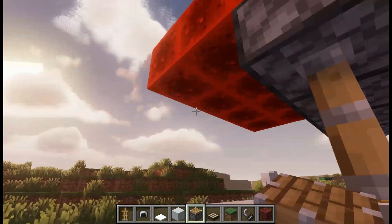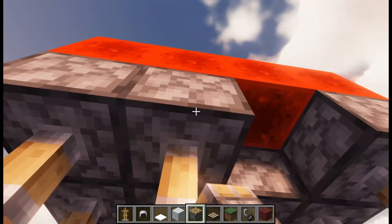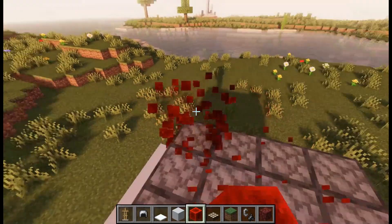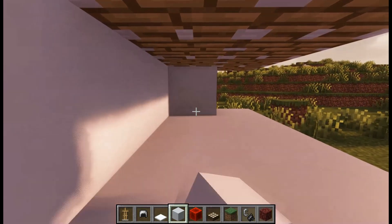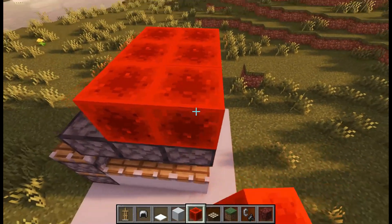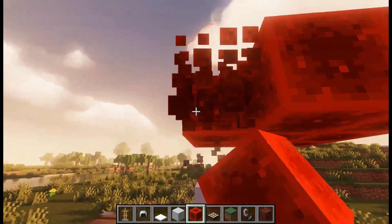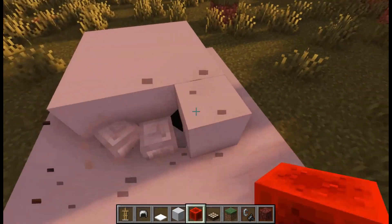Place another row of pistons and break the redstone blocks. Place another row of concrete under the pistons, and place the redstone blocks. Break the pistons and the redstone blocks. This is how it will look.